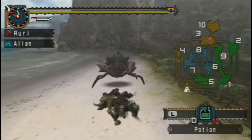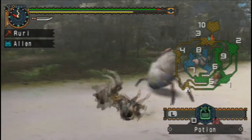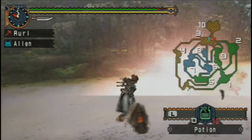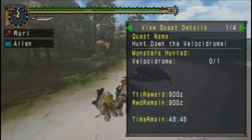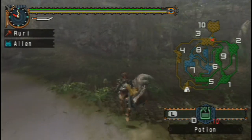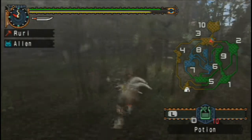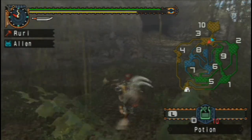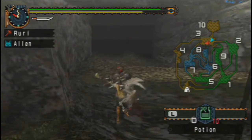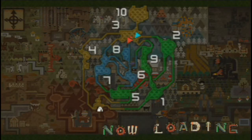This hammer that we have here is actually pretty powerful, so it's going to be pretty easy to kill things. We're going after the Velocidrome. I'm pretty sure Velocidrome starts in Area 8, so we'll go there. My memory of that could be incorrect, but I'm pretty sure I'm right — I'm not that confident in my ability to remember things, but I'm pretty sure I'm correct.